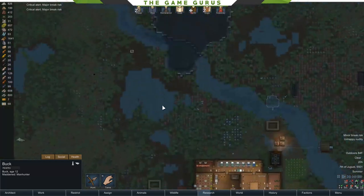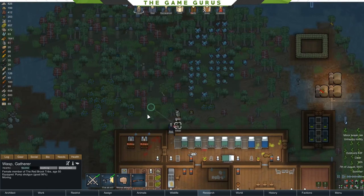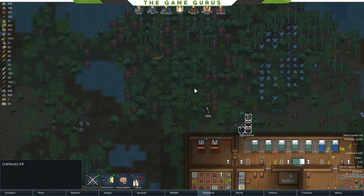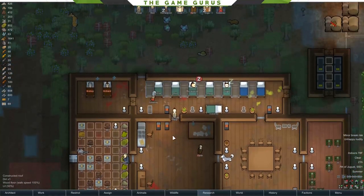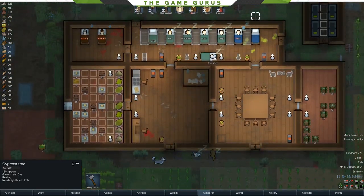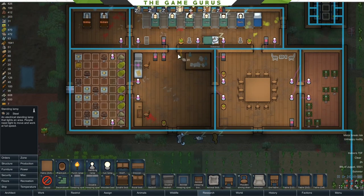We've got a mad buck on the loose — nobody is hunting the buck, he's just pissed off about something. A buck is relatively dangerous, so I don't want this to become a problem. If he gets somebody out in the wild, it could be a potential bleed-out issue. There we go — that's going to give us a little bit of food too. I don't think it's the best strategy recruiting everybody, but I'd rather do that and know I have that safety. I do it when I have five people and when I have twenty.